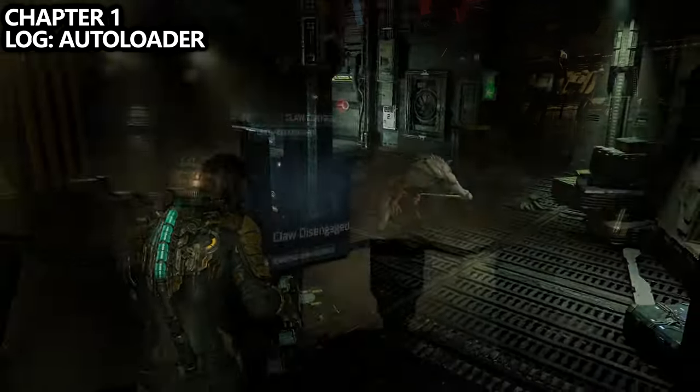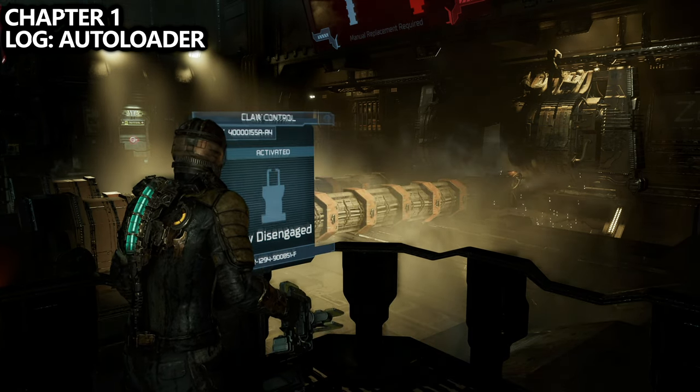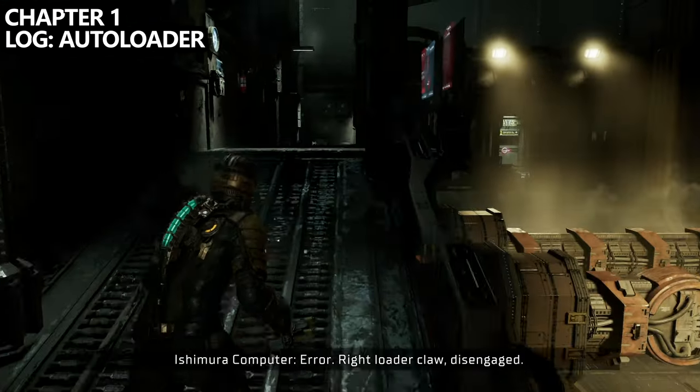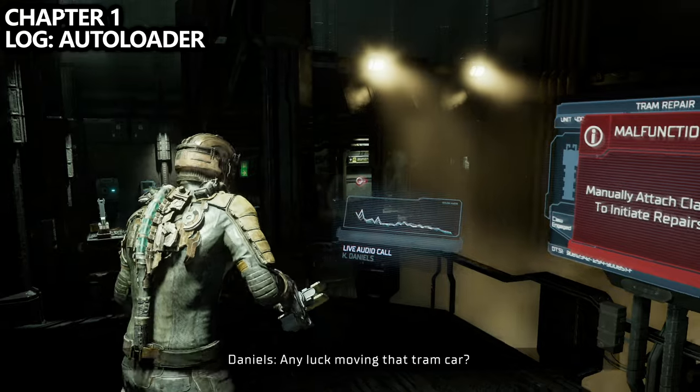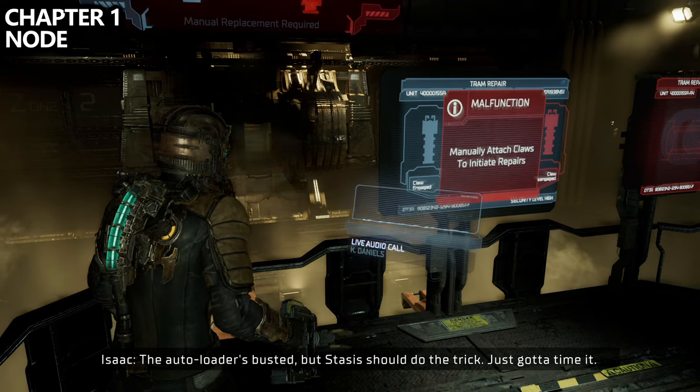After the first time you use stasis on the claw, it won't work and will spawn an enemy. After taking out that enemy, use it a second time and fail it again. After failing it, wait about five to ten seconds and you will get an audio call, which is a missable log.